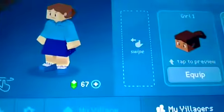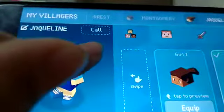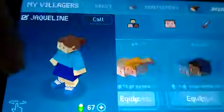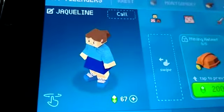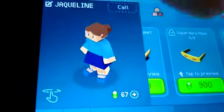A new villager has arrived! Let's check it out — her name is Jacqueline. You can see there's a call button so you can call your villager. You can choose if you're a boy or a girl, preview things, and everything. There's also an option to explore villages, so I'm gonna show that.